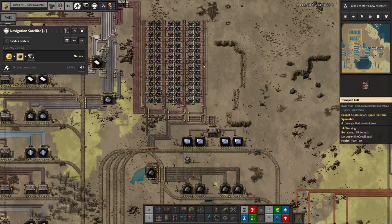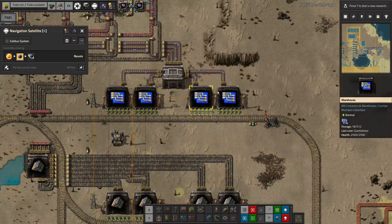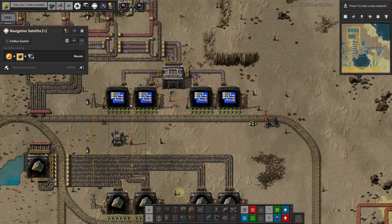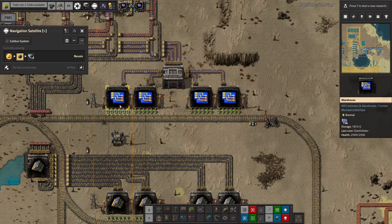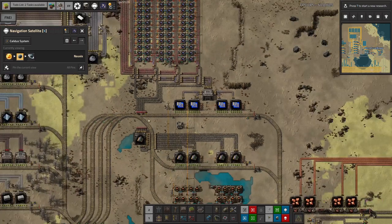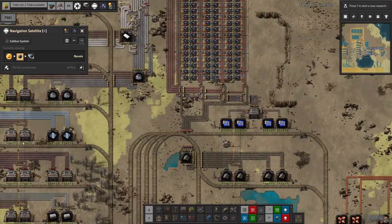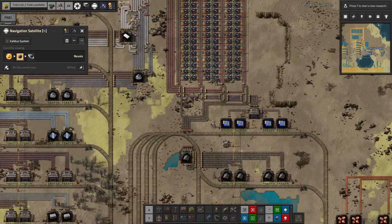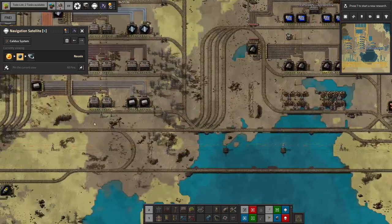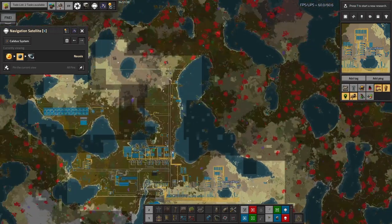We are now actually making all of this stuff, so that's going quite well. Another possibility is we could reduce this to a one-two train rather than the current one-two-one-two, which would reduce the throughput quite significantly but could work temporarily until we do an upgrade to the next level up. The reason all this copper being consumed is an issue is that I also made another village over here.